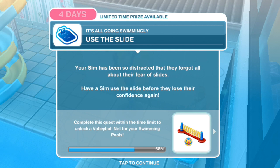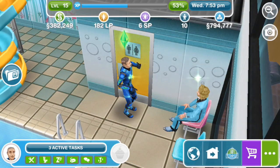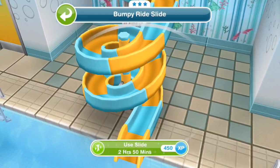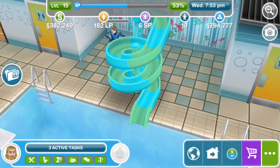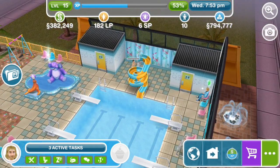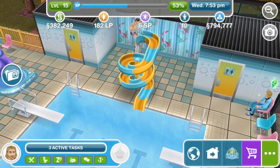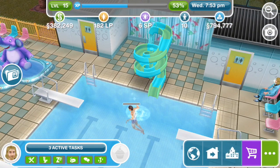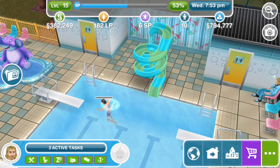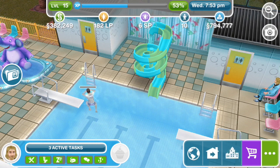Use the slide — your sim has been so distracted they forgot all about their fear of slides. Have a sim use the slide before they lose their confidence again. Use slide for 2 hours and 15 minutes, and we're going to have Steve Rogers do it because he's fearless. We really need to get these guys some swimming suits. What are they wearing now? Surely swimming suits? No, these are their underpants — oh dear. Standard issue.